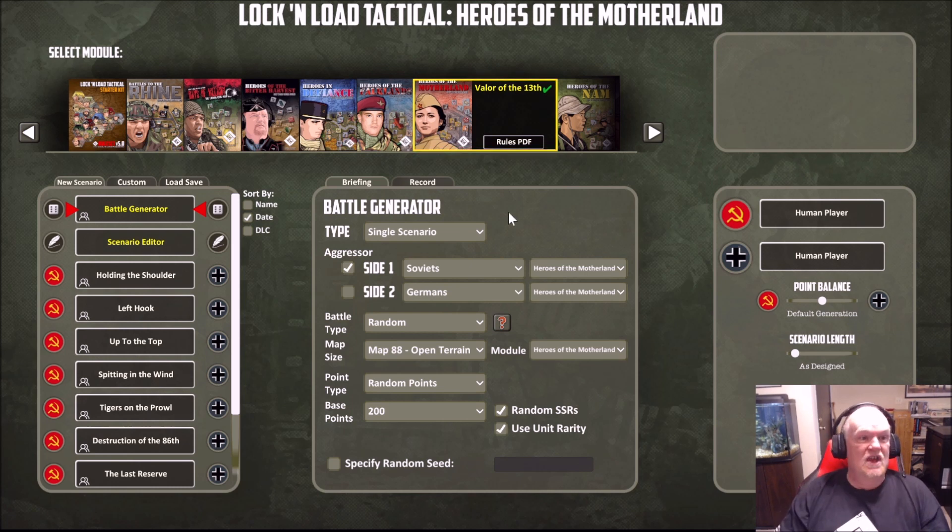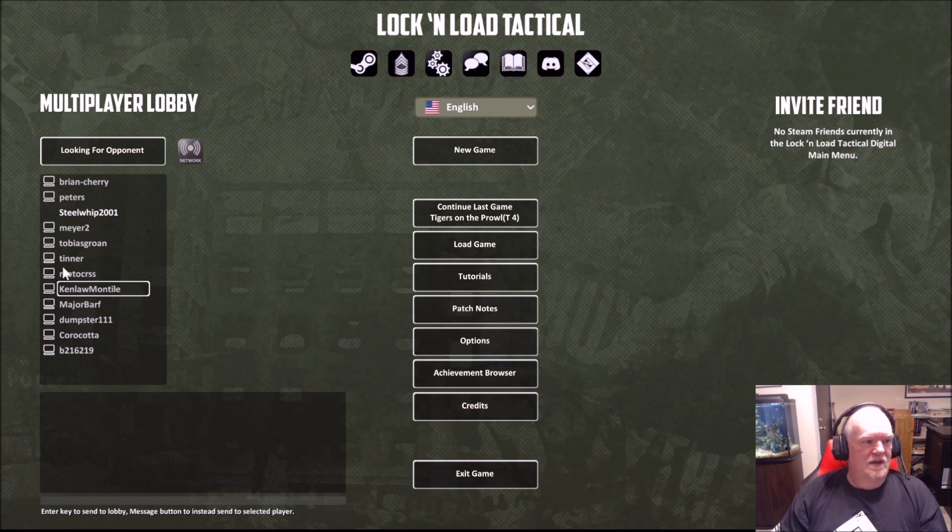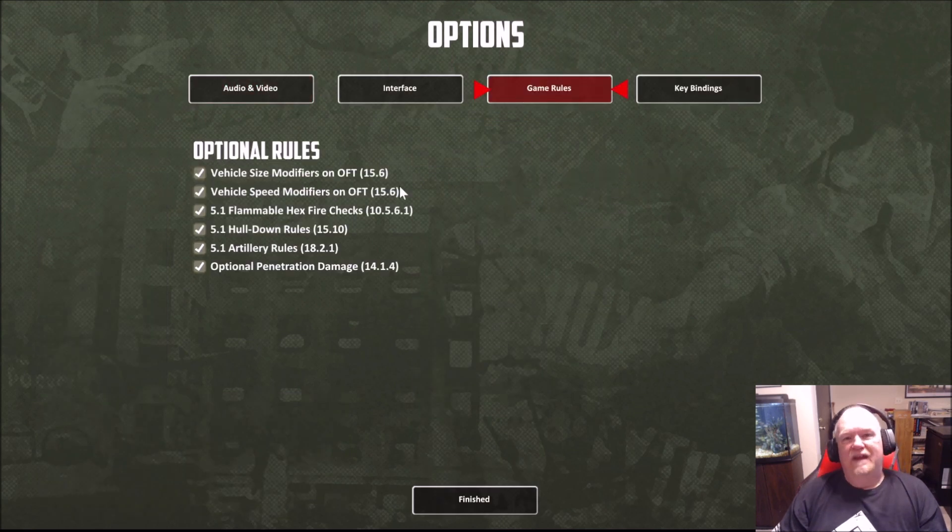So what exactly is Valor of the 13th? The biggest thing is we've got a new set of optional rules for vehicles. Let's head back to the main menu — click on Options, then Game Rules, and this is where you'll find all the game rules: vehicle size modifier, vehicle speed modifier, 5.1 flammable hex checks, hold down rules, artillery rules, and right here — 'Optional Penetration Damage.' Ignore the rule number 14.1.4 — that was the original rule number we were going to use to integrate it into 5.1, but we decided since we're adding a lot of optional rules to make their own rules section. That kind of slipped through because that's what it was originally when Tom started working on this.